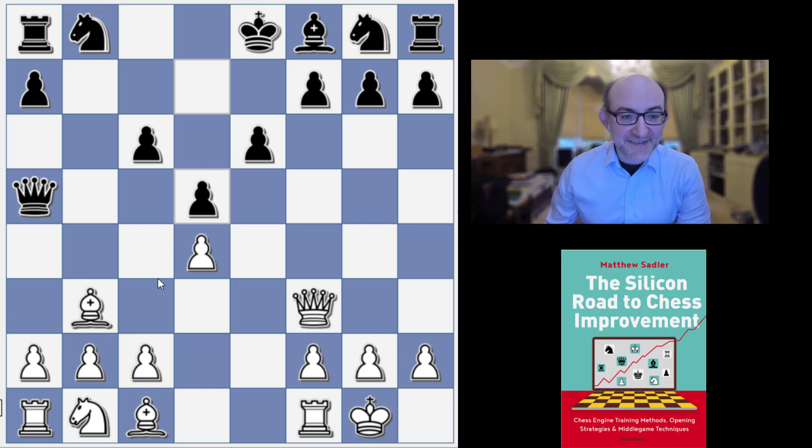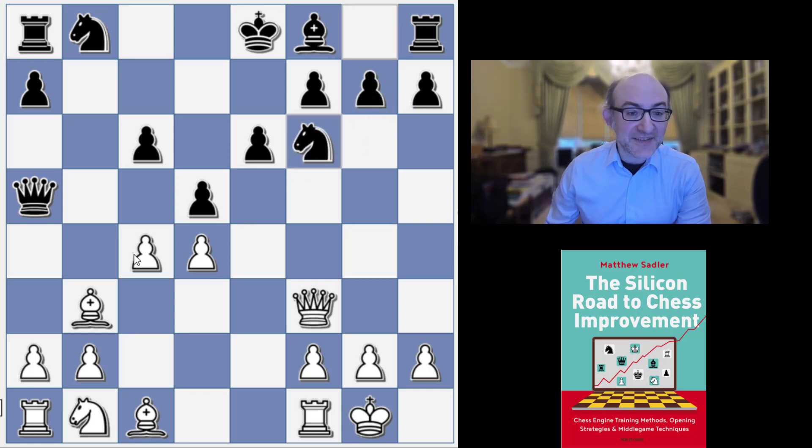Stockfish plays c4. What is the idea of this move? It opens the b1-h7 diagonal for the bishop, but White is also intending to meet a move like Knight f6 with c5, gaining queenside space and really clamping down on Black's position, because Black no longer has the option of playing c6 to c5.